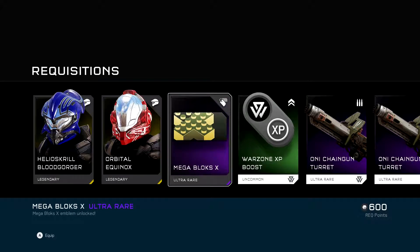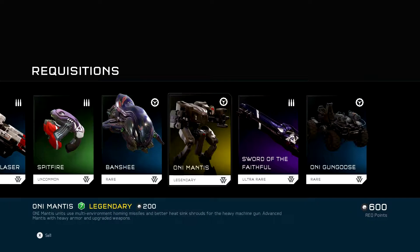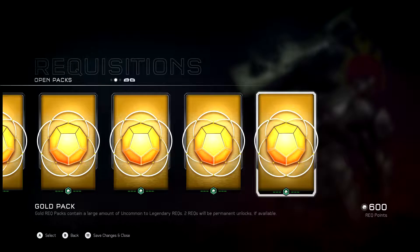Oh, I didn't know I could unlock that one. Hey, I got the Mega Blocks emblem. A couple of Oni Chain Turrets. Good. Wish they were a little bit lower req. Void's Terror. Oni Mantis. Oh, save that one for a special occasion. Like, next time I get three Wardens.